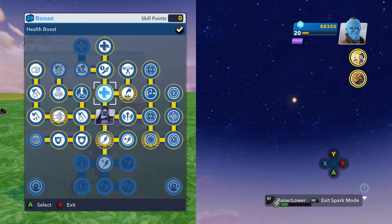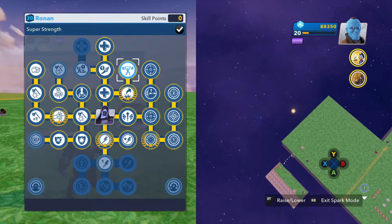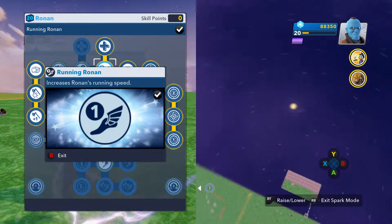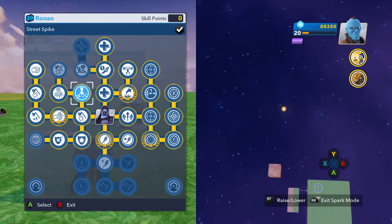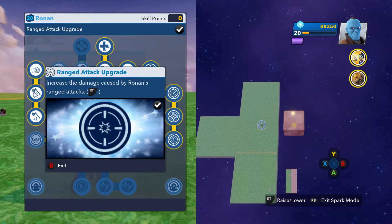From his health tree you get health boost, powerful leap, and super strength — which is on the way. Super strength increases Ronin's running speed. Yeah, Ronin running — that's it.